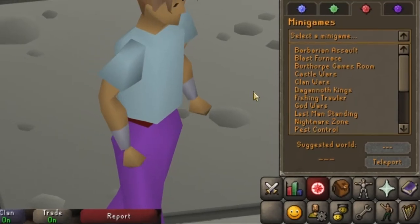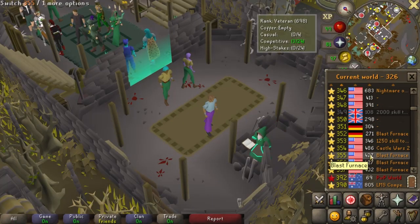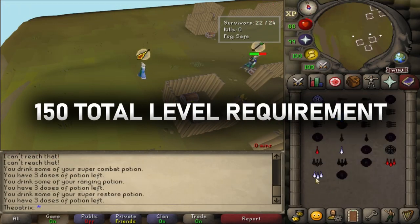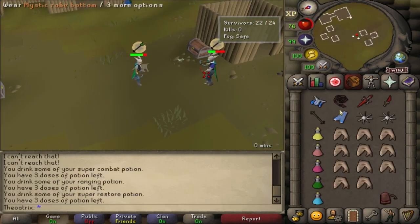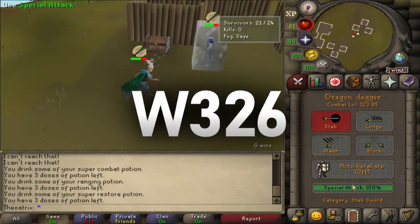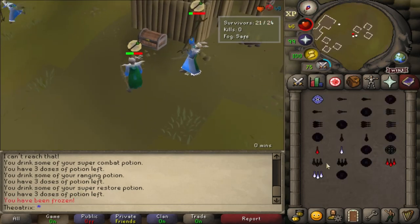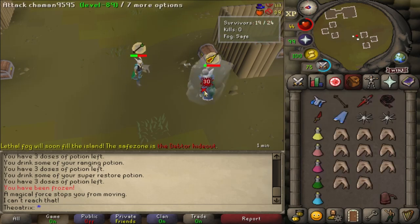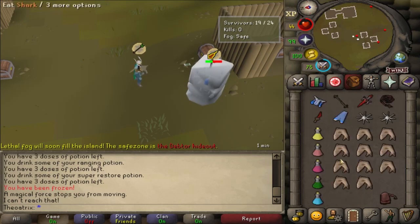You can access the minigame by using the minigame teleport to Clan Wars, but in order to play it on a free-to-play account, you need to have at least a 150 total level, which doesn't take long to get. Last Man Standing is very active on the free-to-play world 326, and there's games going on almost all the time throughout the day. If you're brand new to PKing, there is a bit of a learning curve to become a good PKer, but it's a very enjoyable process and really helps with your switches and reaction times later down the track.